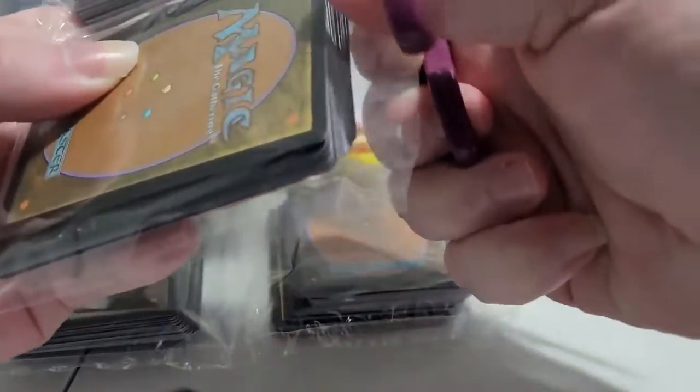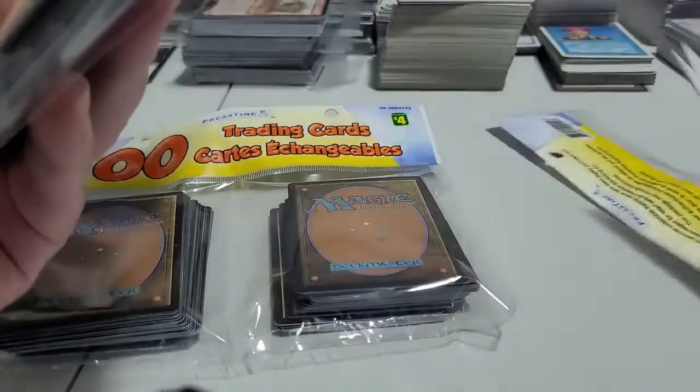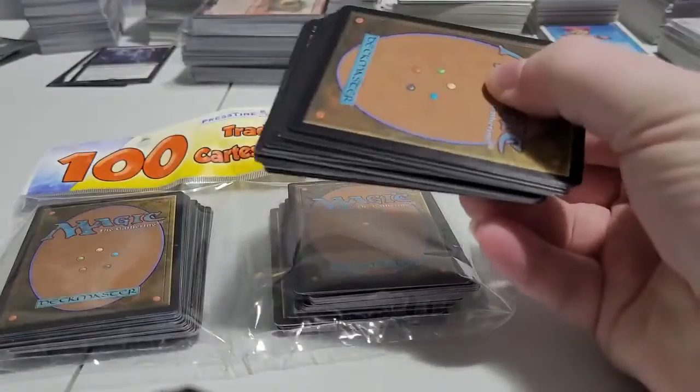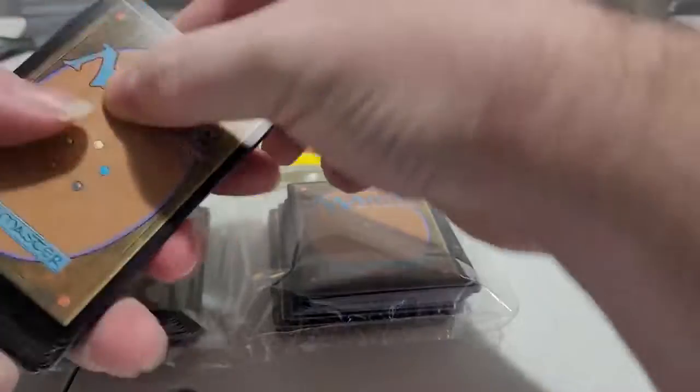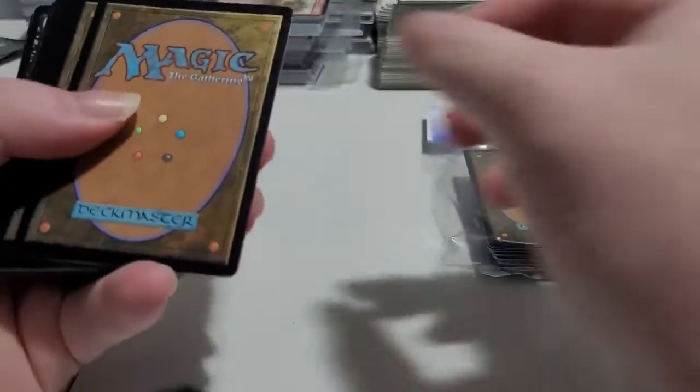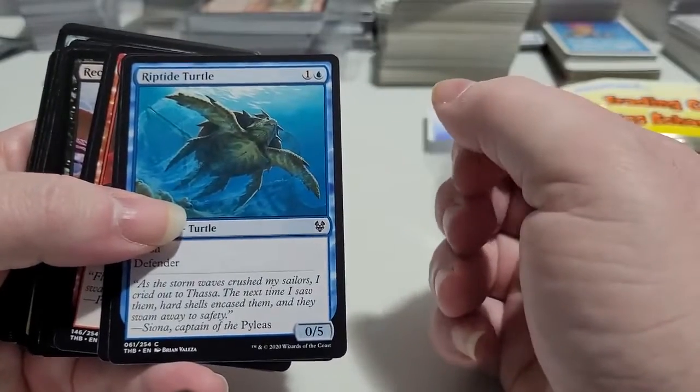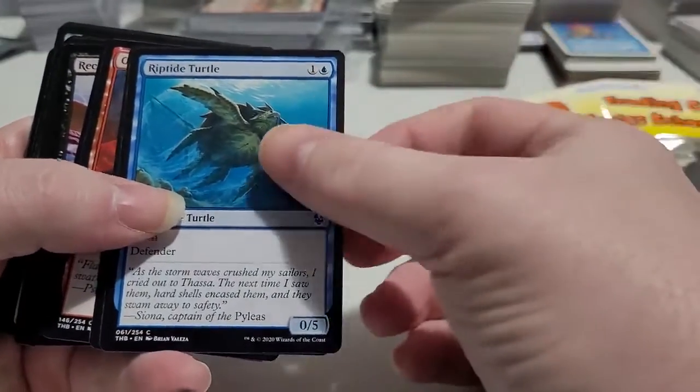I was thinking about getting into Commander, but I was also thinking about all the different combos you could get in Commander and that sort of thing as well. So I don't know. I'm just going to move this off to the side here and we're going to take a quick look through some of the stuff you get for a big whopping $4 at Dollarama.